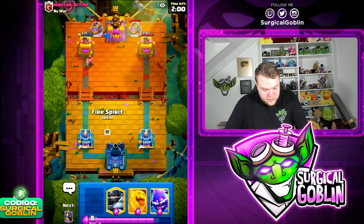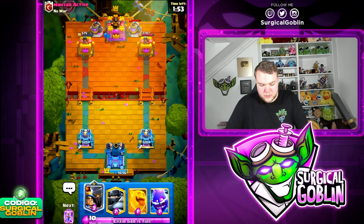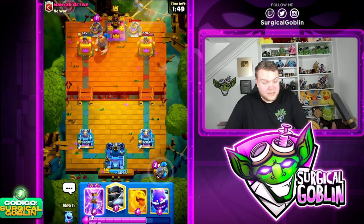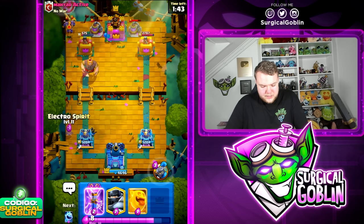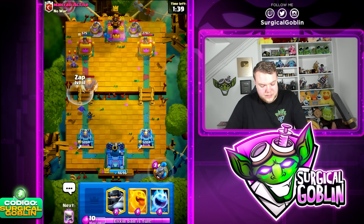I think the ice spirit should be able to connect, and then maybe can we still activate against the firecracker with dagger dashes? I think if we go like this we should be able to activate — yes, nice, we will be able to activate! That's a nice activation, definitely going to help us out quite a bit. I'm not sure what he's running — looks like it's giant, barbarians, firecracker. I have no idea what he's running to be honest.